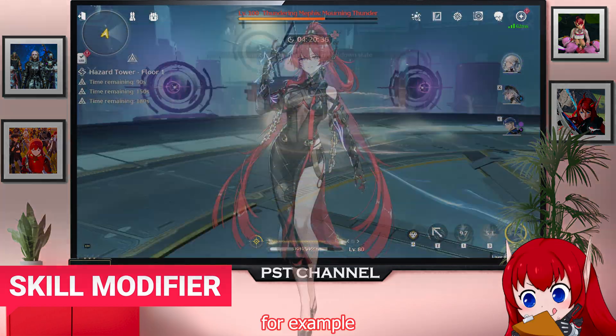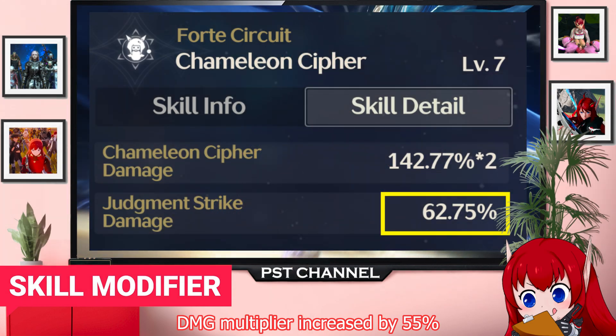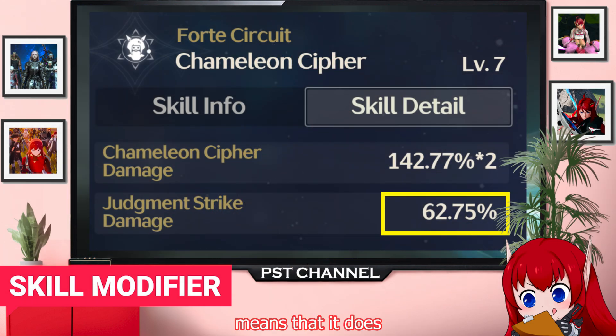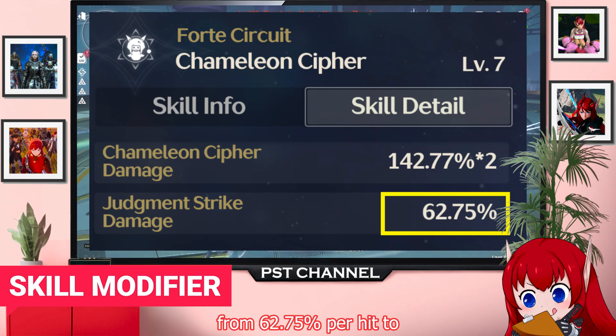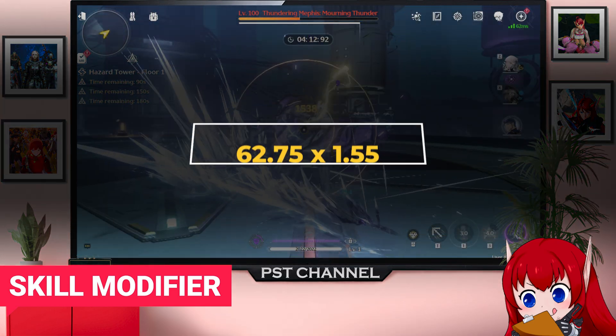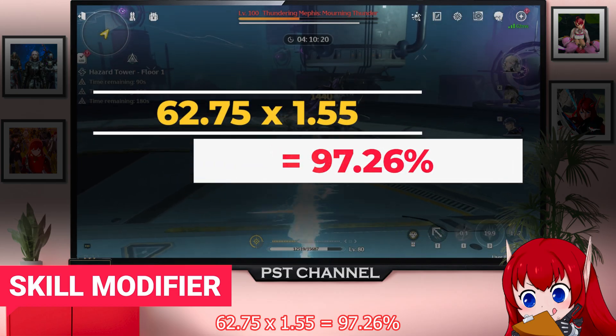For example, Inland's Forte Circuit Judgment Strike DMG Multiplier Increase by 55% means it does 1.55x of what it did before — from 62.75% per hit to 62.75 × 1.55 = 97.26%.